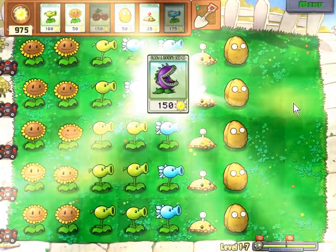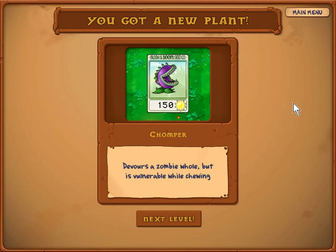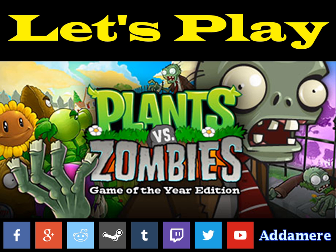We click, receive our reward, and a seed packet for a new plant — the Chomper — which we'll see in the next level. Hey guys, if you liked this video, feel free to subscribe to my channel. For the next video in the series, click the button on your right. To go straight to the playlist, click the button on your left. I'm Adam, and as always, thanks for watching.